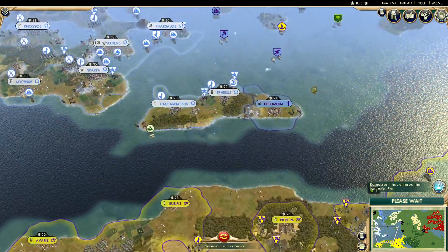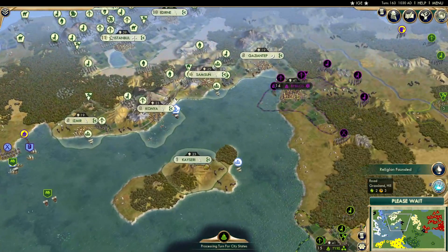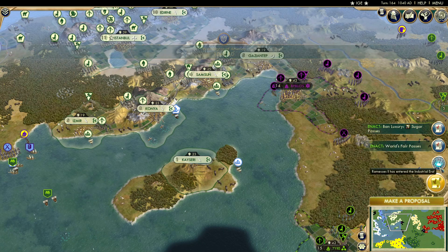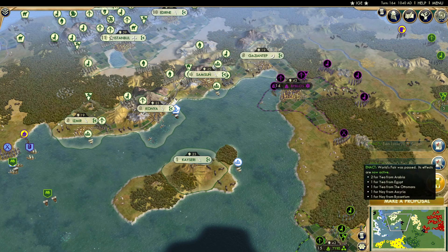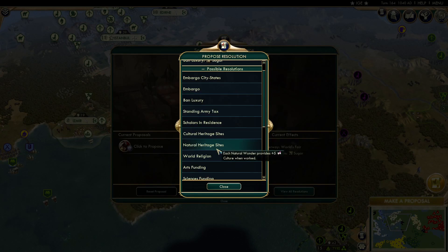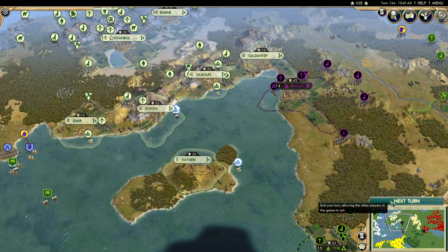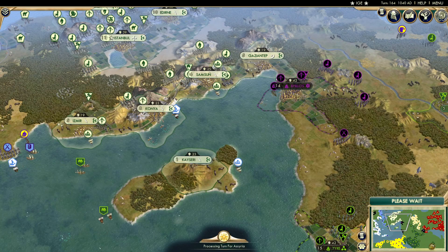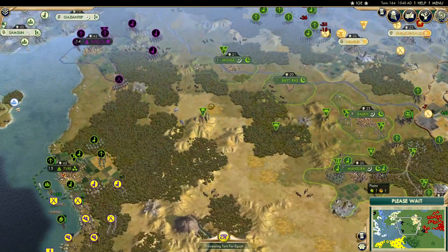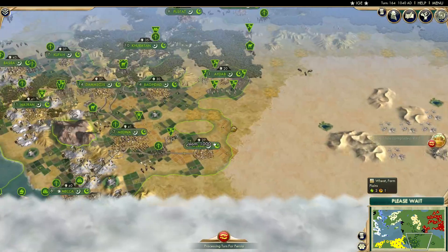Egypt is adding more territory. Byzantium is moving units around. The Ottomans did settle. A religion has been founded by the Ottomans — Catholicism. That is unexpected. We've got to make another proposal — sugar was banned, and I'll just unban it. Like, they can vote on that, but I'm trying not to influence the game too much. I feel like that's the least impactful decision. Arabia keeps adding new cities — quite impressive.